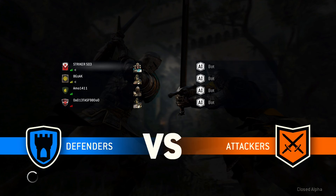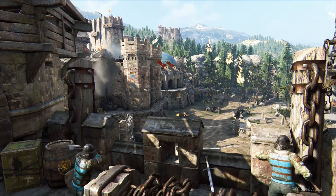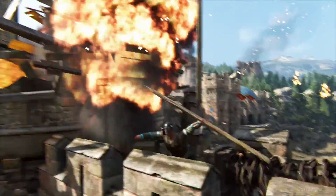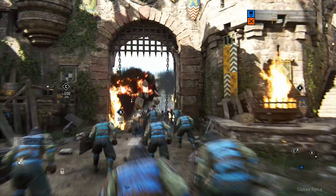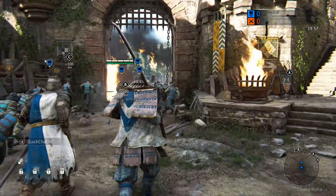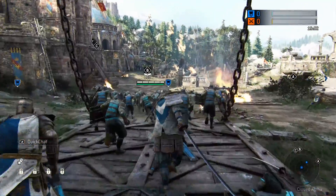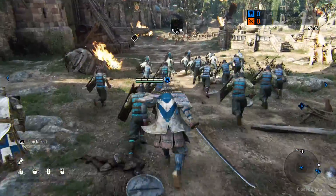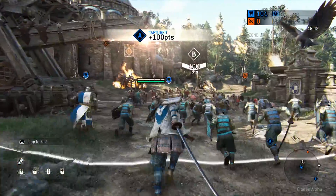So this game is attack and defend. Looks like the AI is attacking and we're defending our castle or something like that. So since we're defenders, we gotta defend these objectives on the screen: A, B, and C.